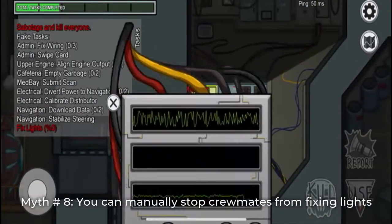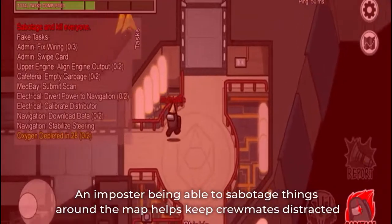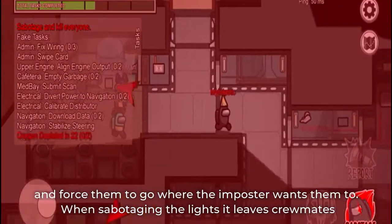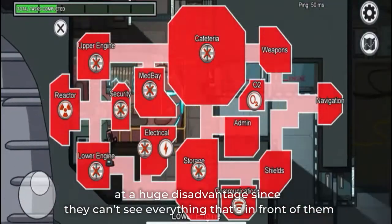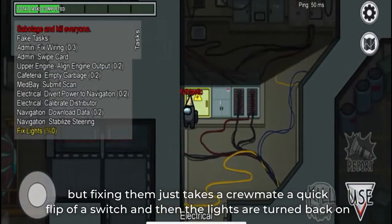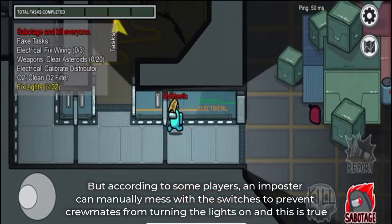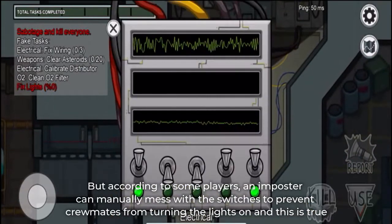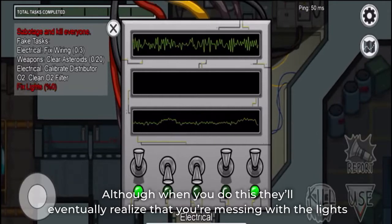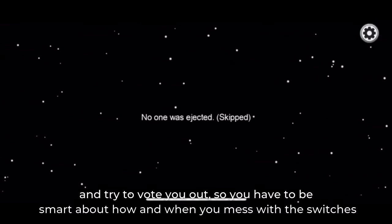Myth number 8: You can manually stop crewmates from fixing the lights. An impostor being able to sabotage things around the map helps keep crewmates distracted and force them to go where the impostor wants them to. When sabotaging the lights, it leaves crewmates at a huge disadvantage since they can't see everything in front of them. But fixing them just takes a crewmate a quick flip of a switch. According to some players, an impostor can manually mess with the switches to prevent crewmates from turning the lights on, and this is true. Although when you do this, they'll eventually realize you're messing with the lights and try to vote you out. So you have to be smart about how and when you mess with the switches.